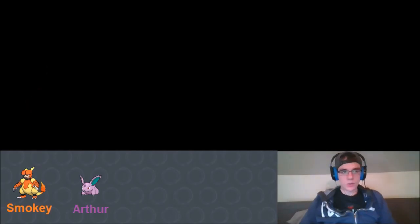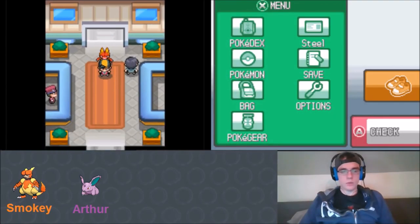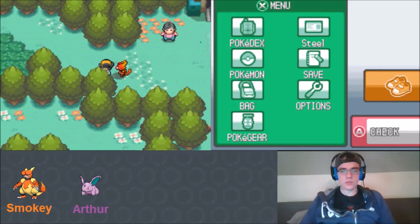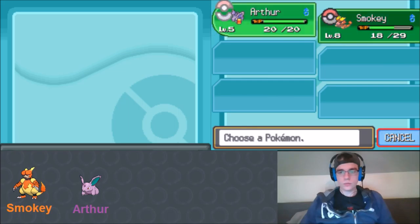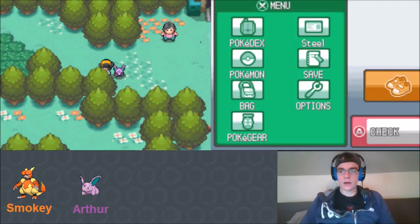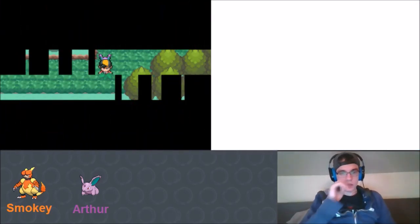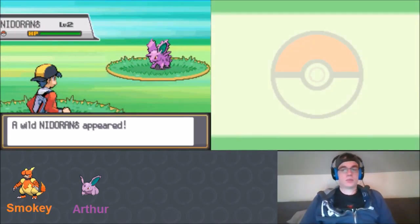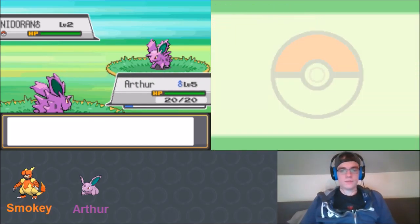Pinsir doesn't get the best moves anyway, though it has good stats. We put Arthur back out front and go heal. We still have another encounter to do on the next section. It turns out to be yet another Nidoran - everything here is randomized to Nidoran. We take the free XP. Arthur's Black Sludge heals one HP between turns.